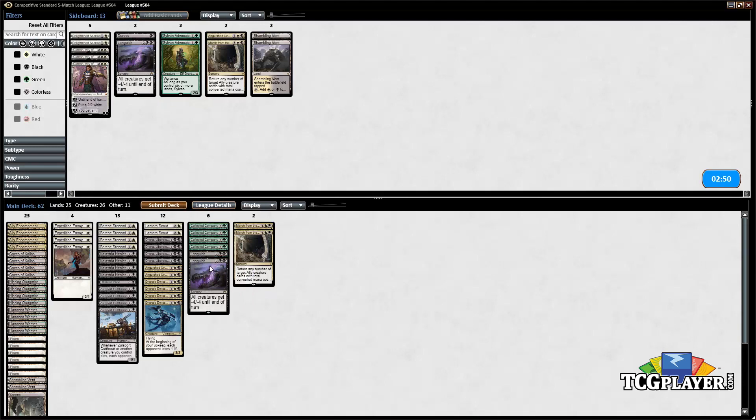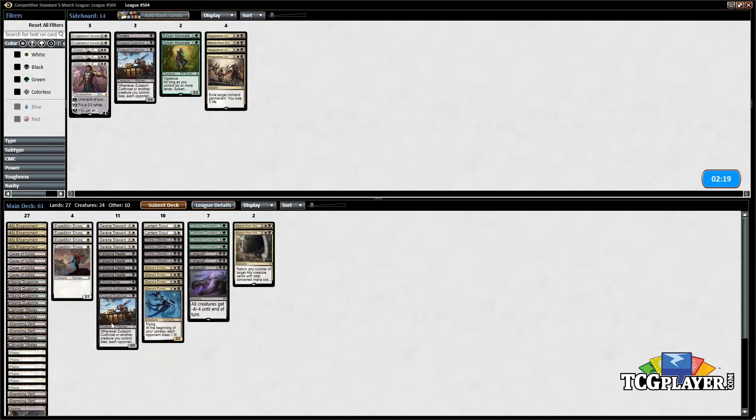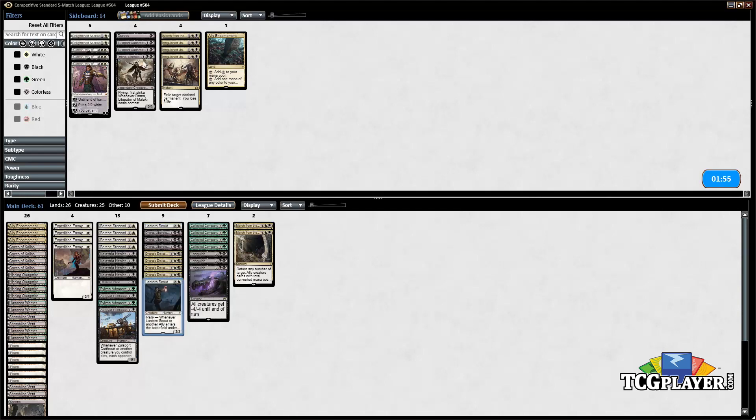Going to sideboard — we can board in Languish, which is clearly good against this type of deck. We're gonna take out our Anguished Unmaking. We're also gonna board in Shambling Vents to help enable casting Languish. As for what we want to take out, March from the Machines can be good. Zulaport Cutthroat is a card we can shave on if not completely cut since we're trying to be more controlling after board. Sylvan Advocates are reasonable cuts.